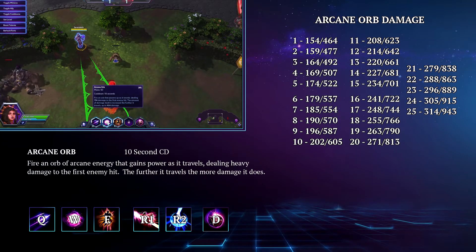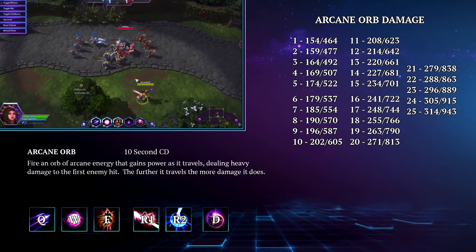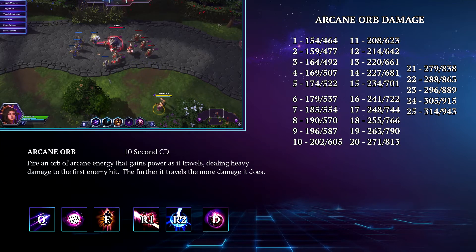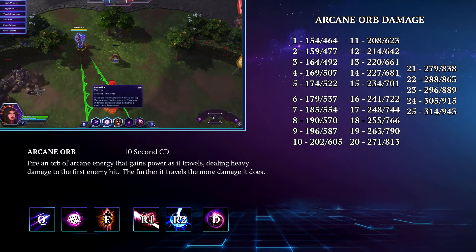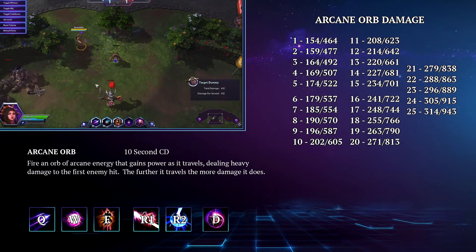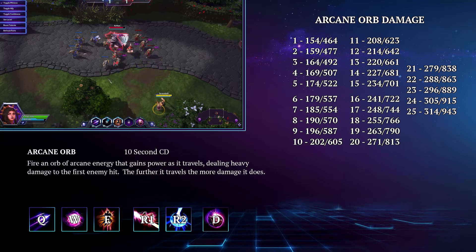Her W is called Arcane Orb. This is a 10-second cooldown skill shot that fires an orb that gains power as it travels. The orb will deal heavy damage to the first enemy that it hits — the further it travels, the more damage it does. If you get a max range Arcane Orb you will deal massive damage to the first enemy hit. It does explode and deal damage in an area about the size of the orb. Unless you know your team is going to engage, hold this ability in reserve so you can get some heavy burst damage at the start of a fight.